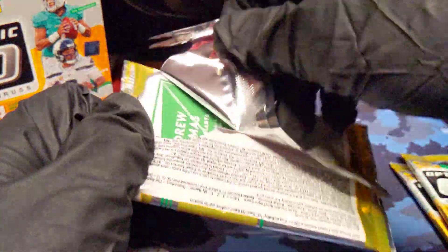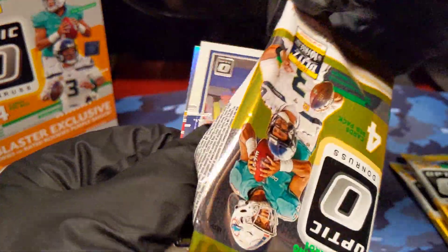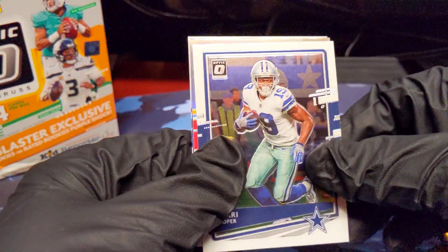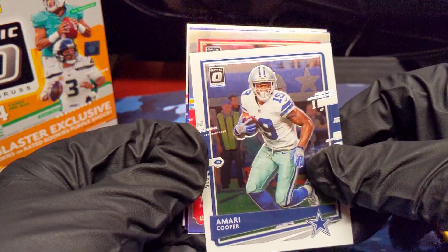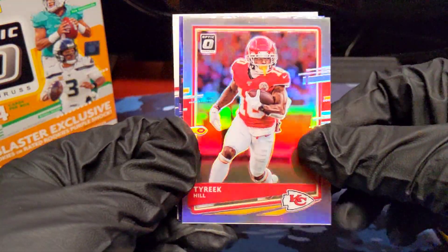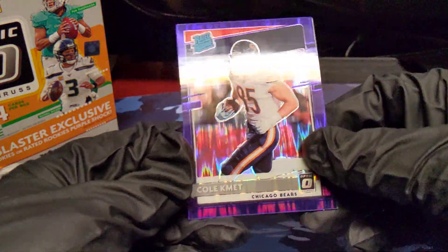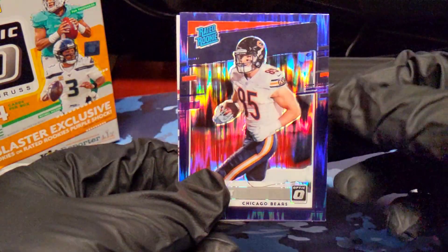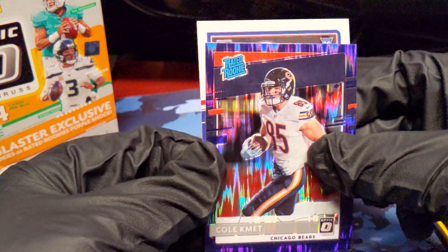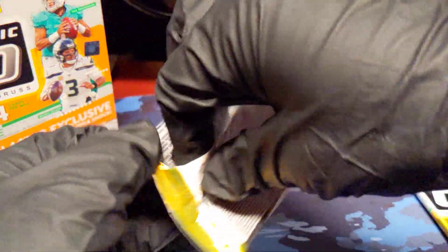On to pack number four. It looks like we've got another hollow in here — that's interesting. Amari Cooper. And we've got a Purple Shock in here. It's going to be Tyreek Hill — that's a nice PC card. And then we've got a Colt. Purple Shock. This one you can see is very off-center — the left side is so thin but the right side is so thick. That has been an issue with these rated rookies and regular rookies for that matter. Andrew Thomas rookie to finish it up. That wasn't a bad pack — definitely enjoy getting the PC cards.